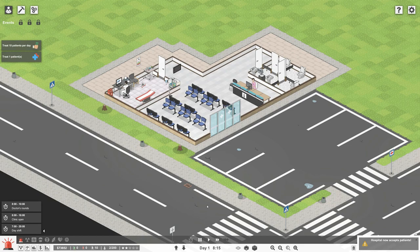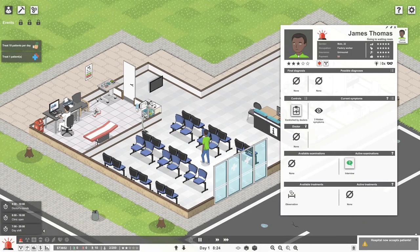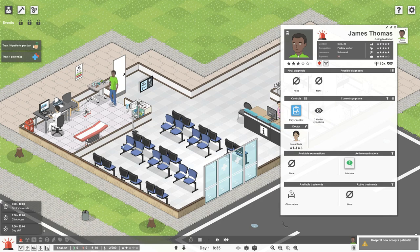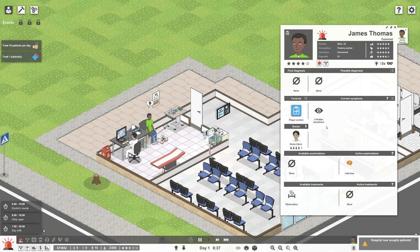Here goes our first patient! Let's control our first patient - he's just going to get a little ticket. He's right up because he's the only one in our little clinic. James Thomas, factory worker. Come on Thomas, you're up. Oh, is there not enough room? I have to move that thing. Okay I'll move it. I want to see what's wrong with this guy - he has three hidden symptoms.